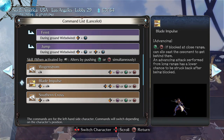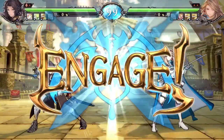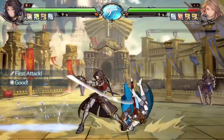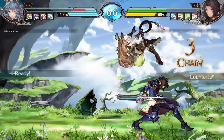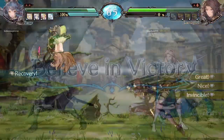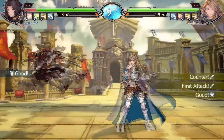Blade Impulse will be one of your best combo enders. Depending on your placement you'll be able to switch sides with your opponent and possibly follow up afterwards. This attack is by no means safe to use in close proximity or to be used as a reversal.